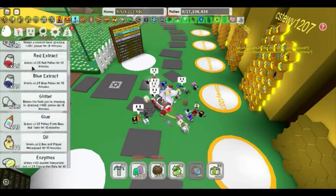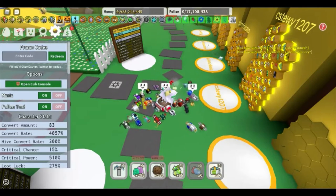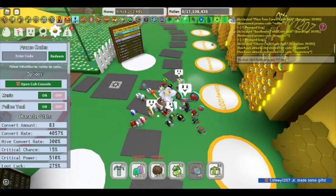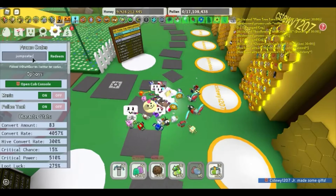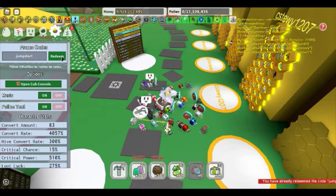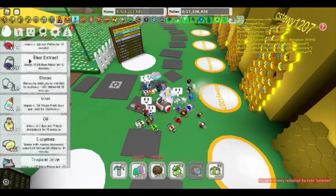The next code you will put in is 'jump start'. When you redeem this code — I've already redeemed it — it will give you a dandelion field boost and also one cog wheel, so that will give you two cog wheels total.